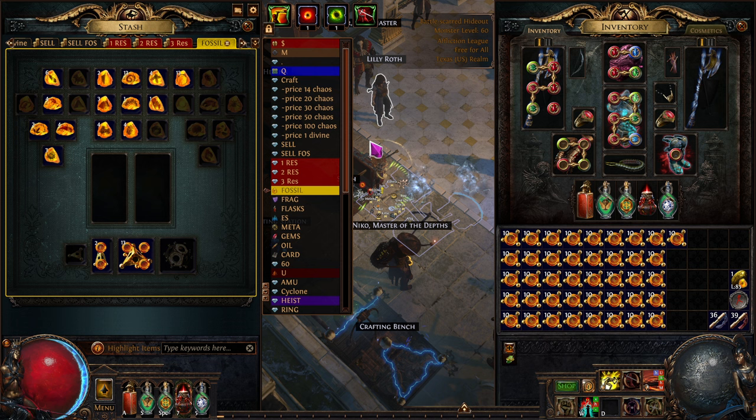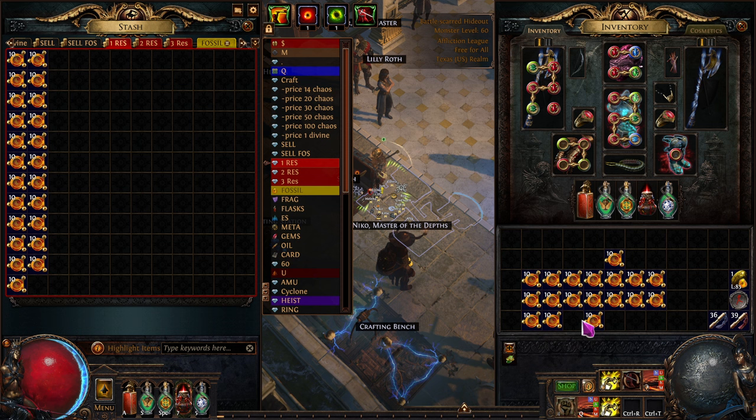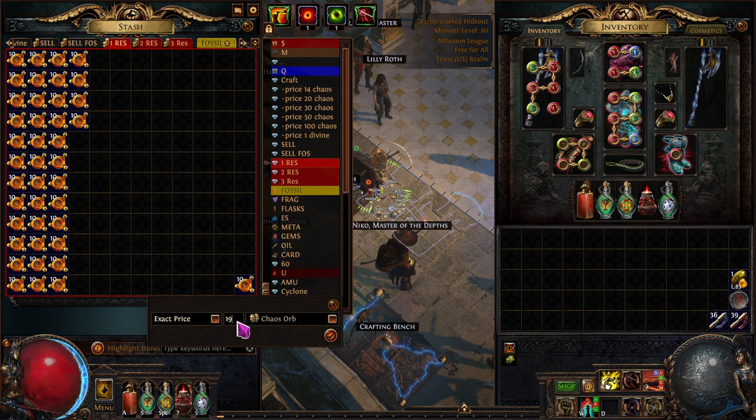We're actually going to sell some things as well — the single resonators. I sell them in their own tab so I can set prices on other things too. I have a Fossil tab, and we're going to sell them for the exact price — $1.99 for 50 of them, so four apiece, just shy of that.